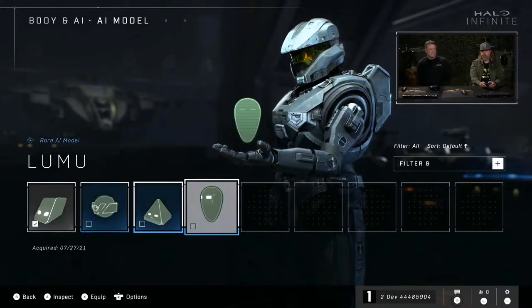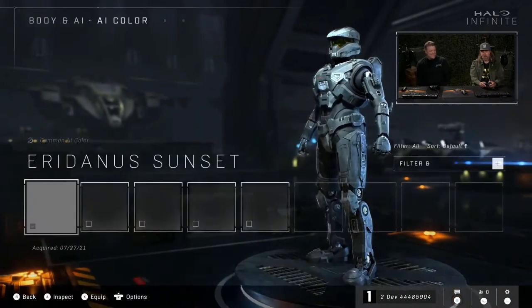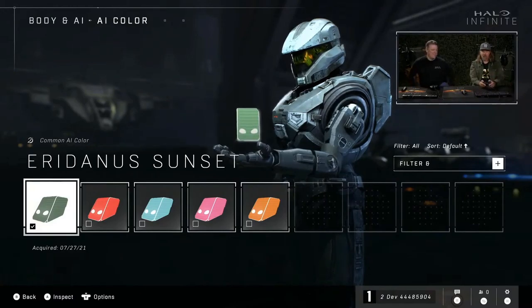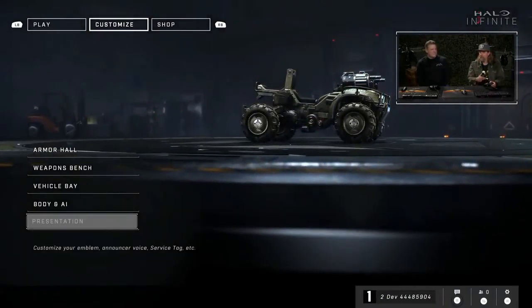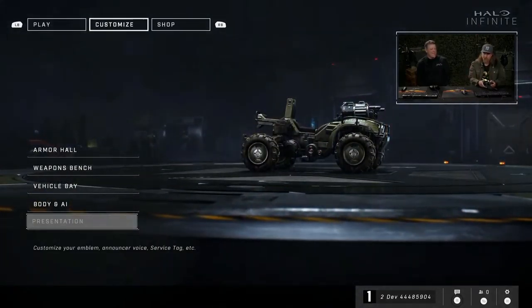Each AI has their own unique voice and their own unique personality. It's really fun, and you can go one step further and even choose a subset of colors as well. Personal AI is one of my favorite additions to the game, and I can't wait for players to experience more of that. We also have one more grayed out area here where I'd be able to do things like my service tag and emblem. There's more coming than what's in this build, so we want people to stay tuned.